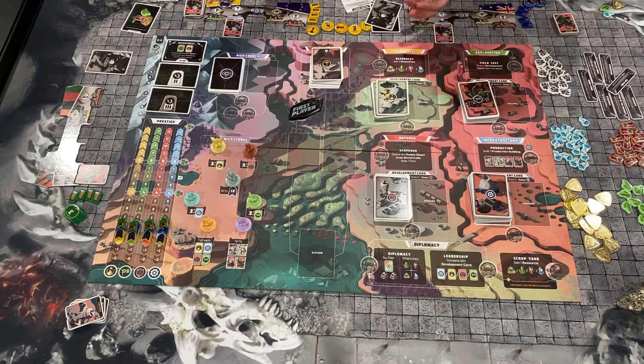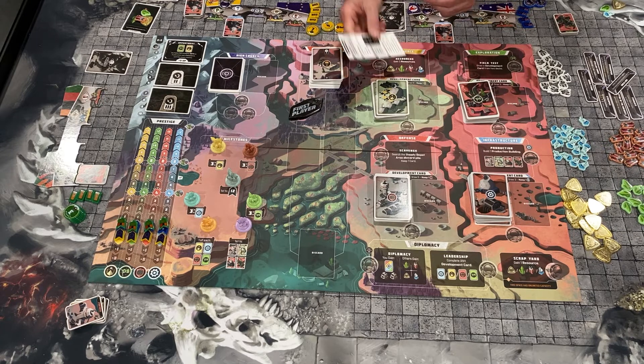So the game itself — we're going to play over ten rounds. We'll talk about how a round will go and then I'll give you my thoughts. You've also got player aids for everyone, double-sided with a round order and end game scoring. The first phase of every round is the council phase — the high council phase.